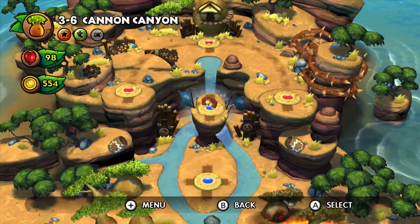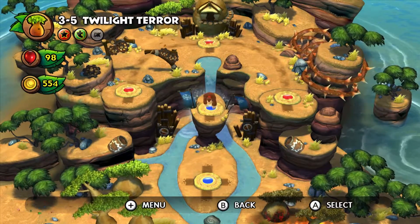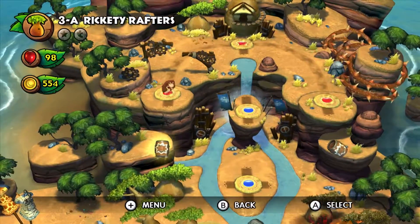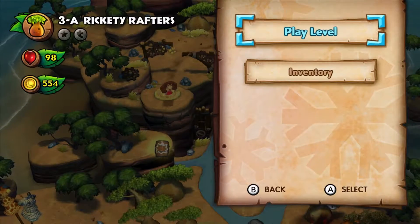Hey guys, it's me and welcome back to Donkey Kong Country Tropical Freeze. Today we're going to be doing the two bonus levels we unlocked. First we're going to be doing Rickety Rafters and then going beyond there. We'll start at 3-A and then go to 3-B.